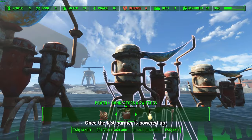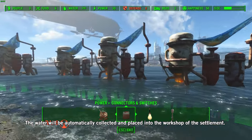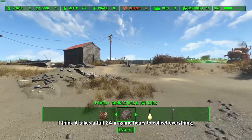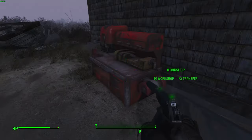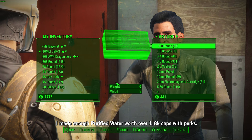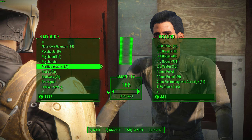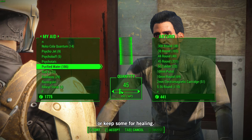Once the last purifier is powered up, you can see the amount of purified water you will produce at the top if you have enough power. The water will be automatically collected and placed into the workshop of the settlement — I think it takes around 24 hours in-game to collect everything, though I'm not entirely sure. In roughly 30 minutes of doing side quests and looting after building the water farm, I made enough purified water worth over 1800 caps with perks. You can then go into each vendor and sell or trade the water you've made, or keep some for healing.